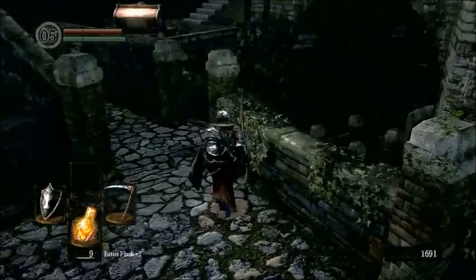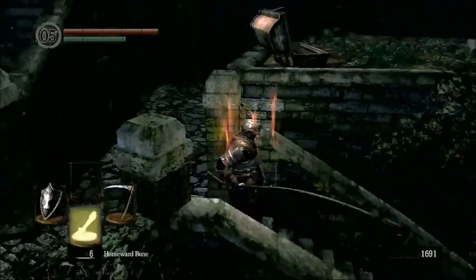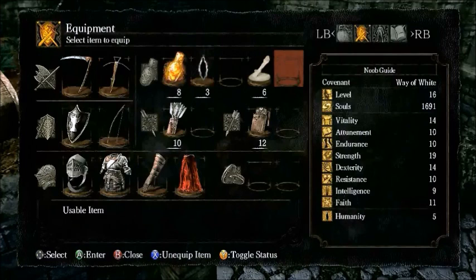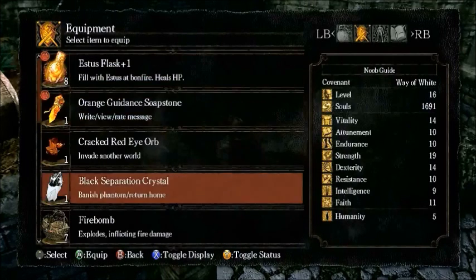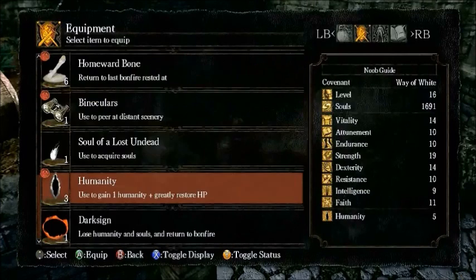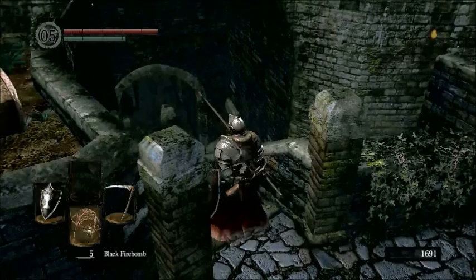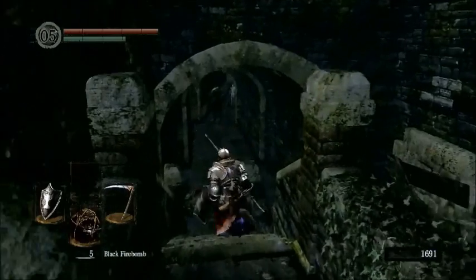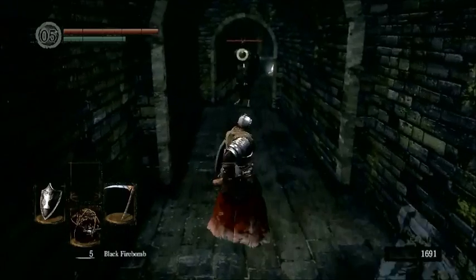Up there is the way to the next area, but my philosophy in games is to go the wrong way first. So we're going to go ahead and equip the black firebombs and reorganize our item list. We're going to put the orange sign soapstone there. If you want to know more about how messages work, I'm sure you can figure it out on your own — it's really not all that profitable. Almost nobody reads messages anymore; the Dark Souls community is running pretty dry.